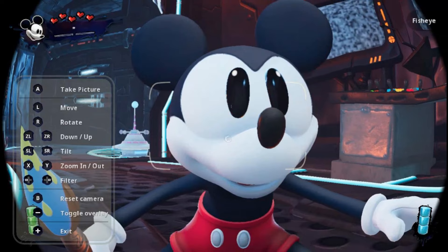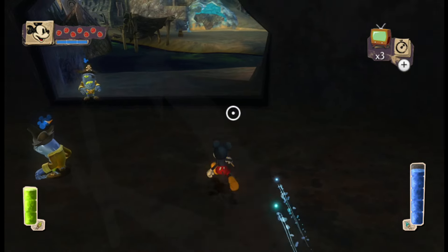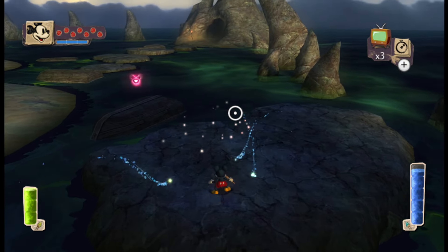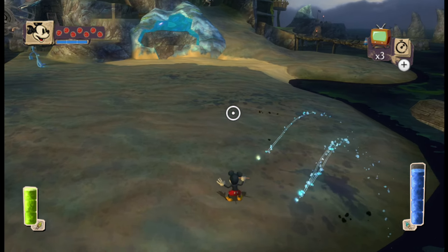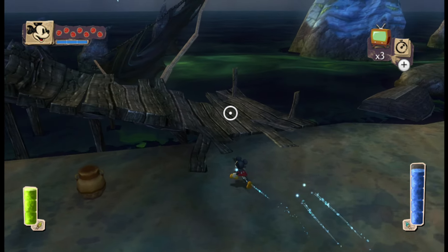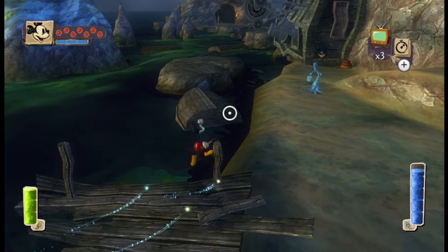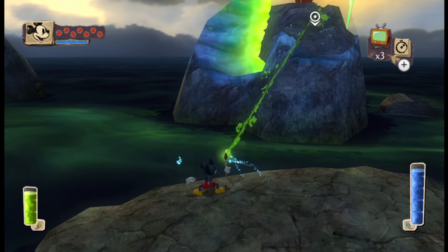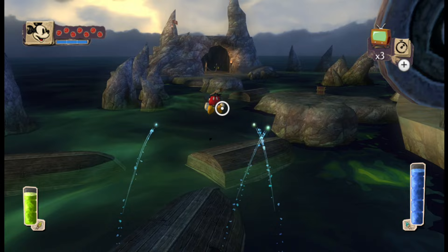Moving on to the photo mode itself — it's got the basics: zooming in and out, tilting, rotating, and different filters. It looks like an all-right photo mode, nothing amazing. One filter I'd love to see is something that makes the game look like a 2D cartoon. We already saw outlines in the earlier screenshot, so maybe they could pull that off. The game is being made in Unreal Engine 5, which gives a lot of freedom and customization options, so hopefully they go wild with the filters.